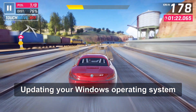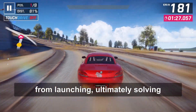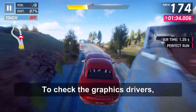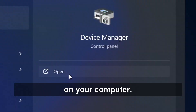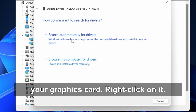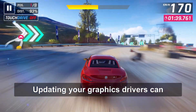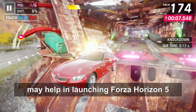Updating your Windows Operating System may resolve any compatibility issues preventing Forza Horizon 5 from launching. Also, ensure that your graphics drivers are up-to-date. Go to the Device Manager on your computer, locate the Display Adapters section and double-click on it to see your graphics card name. Right-click on it, click Update Driver, and install any available updates. Updating your graphics drivers can often resolve compatibility issues and may help in launching Forza Horizon 5 successfully.